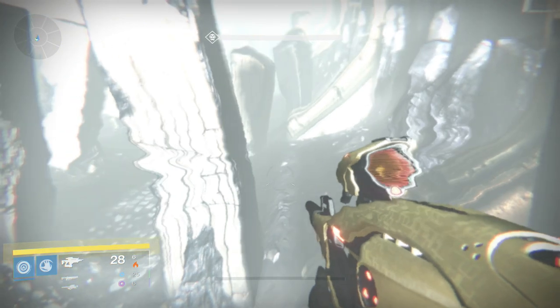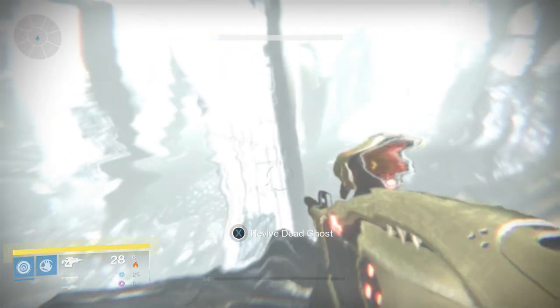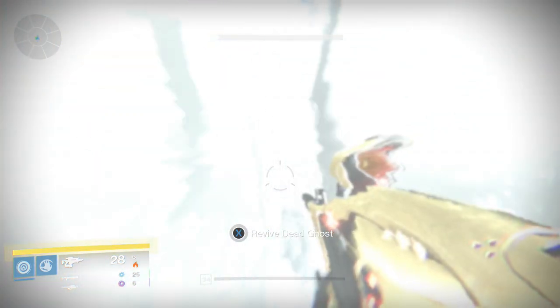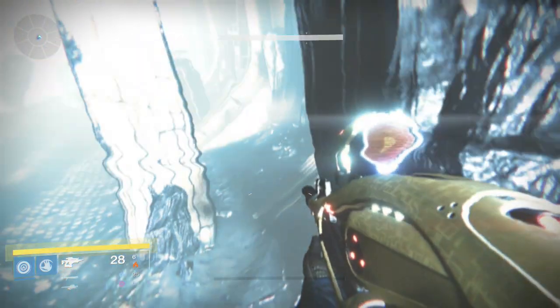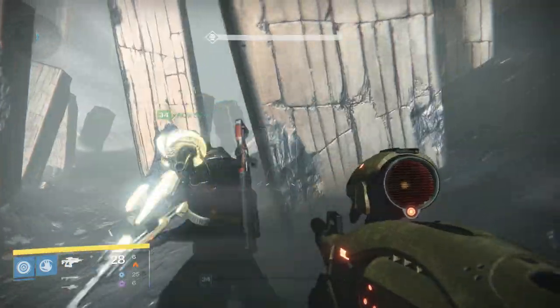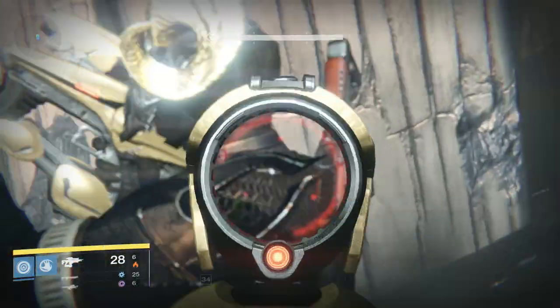From there, just jump up in the air — you don't even have to get on top of the pillar. Just jump and hold down the button to discover the ghost. On Xbox I believe it is X, and on PlayStation it would be Square, assuming you're using the default button layout.